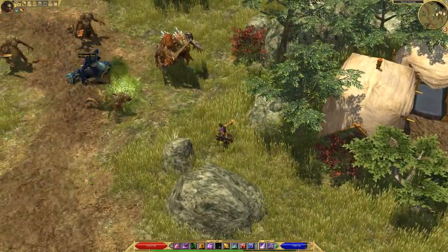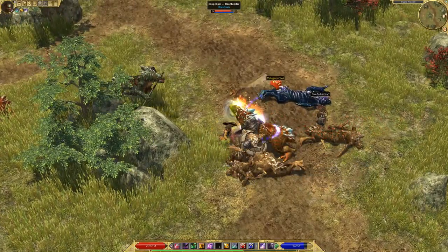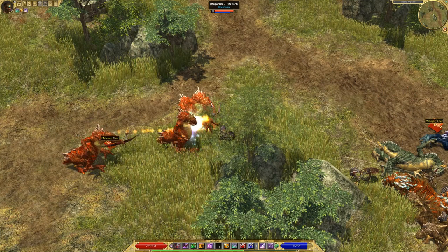Dragonians first appear just after the Great Wall. They can do a lot of damage when the whole pack attacks you at once. They only have two Monster Infrequents: the Razorback Harness, which has Strength, Health, and Health Regeneration; and the Headhunter's Axe, which is disappointing — don't waste your time looking for it.